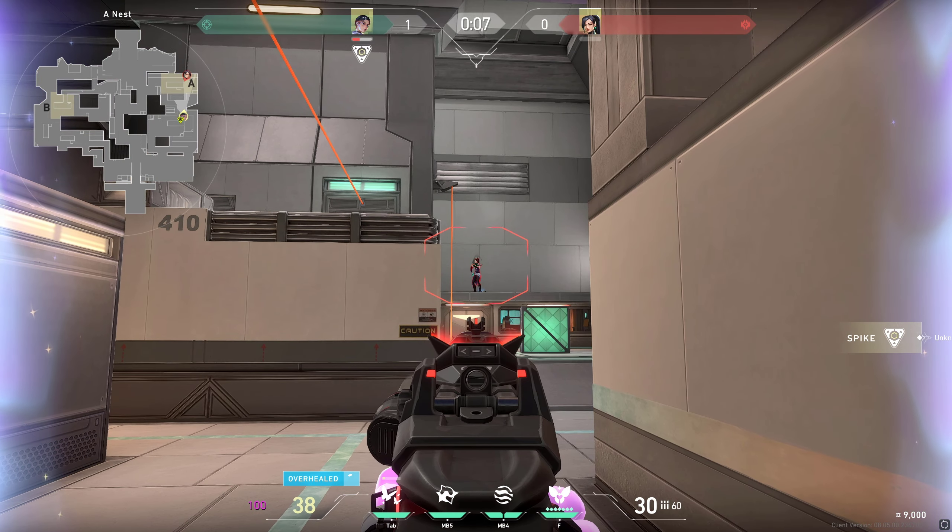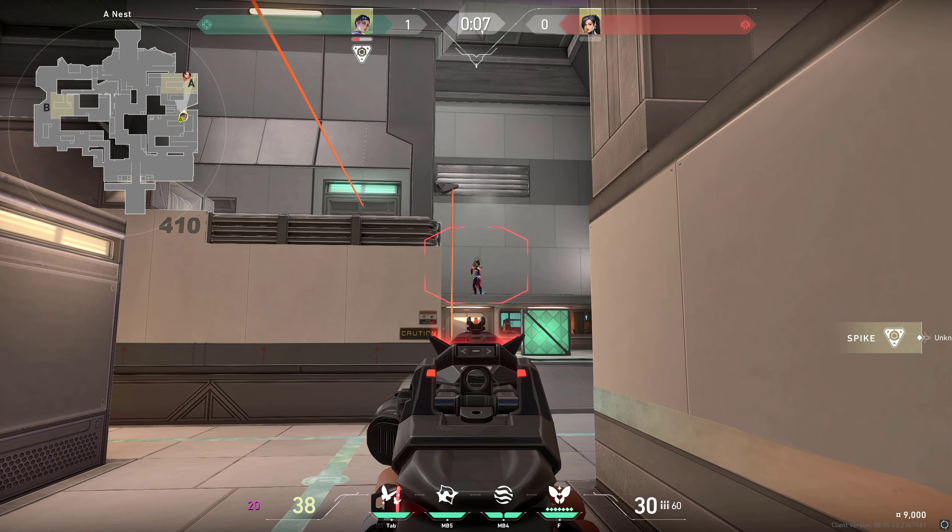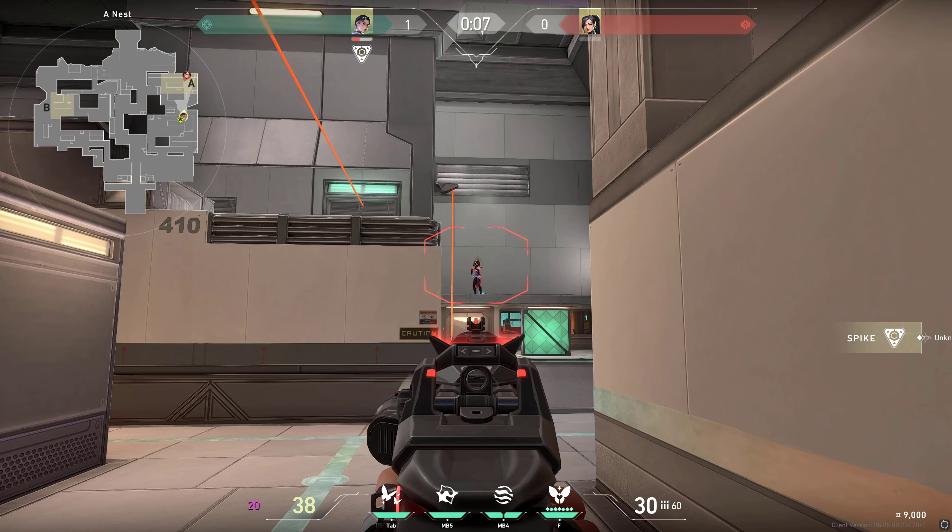The way this ability works is that you need to get a kill, or at least kill damage or assist on the enemy, and it's gonna heal you. So all you need to do is kill the enemy and then you can use your C, and as you can see it's gonna instantly overheal you. It gives you 100 overheal — it isn't really a shield or anything, so that's why when this goes off after 11 seconds you will be back to your original HP.